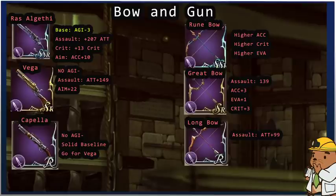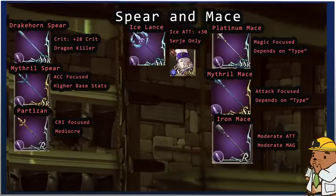I'd personally recommend the assault Vega, though evasion may become more prevalent in the future and aim plus 22 is what most wikis recommend — that could change as the meta shifts. For bows, I had the hardest time finding information. I crafted Great Bows and got assault form: attack plus 139, accuracy plus 3, evasion plus 1, and crit plus 3. For Long Bow, I was mostly getting assaults with attack plus 99. There's not much information because not a lot of people use bows right now.